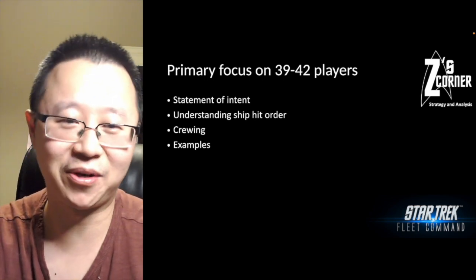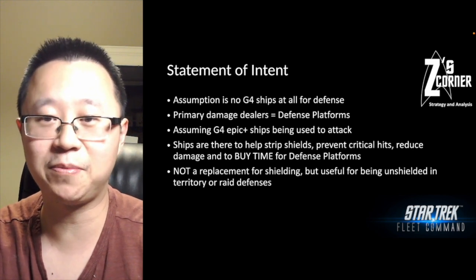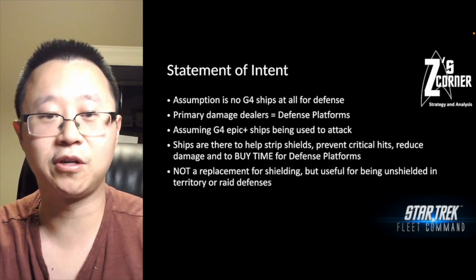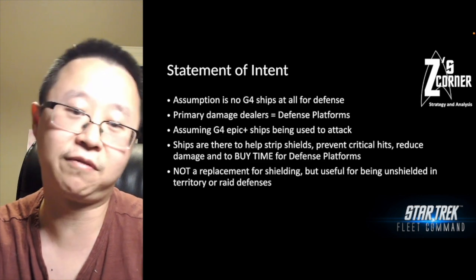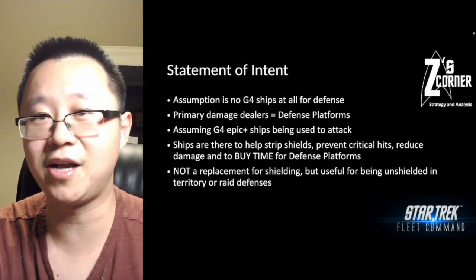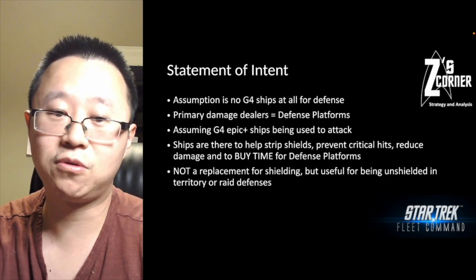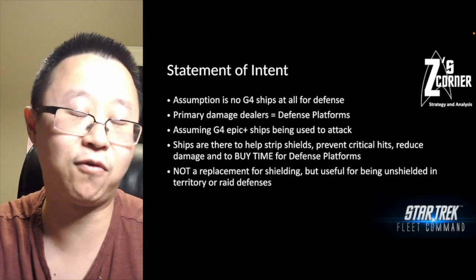Statement of intent: assuming ops 39 to 42 with five docks and no G4 ships for defense. Your primary damage dealers are always going to be your defense platforms. Assume the attacker is using a G4 Epic or above. Your ships are outclassed, but they're there to do a few things: strip shields, prevent critical hits, reduce damage, and most importantly buy time for your defense platforms to do their work.